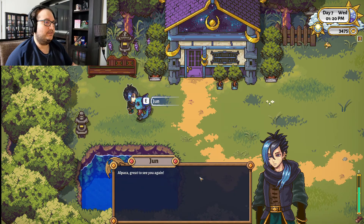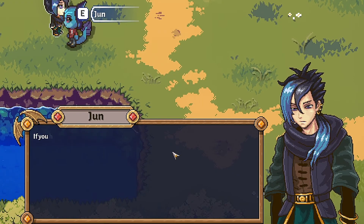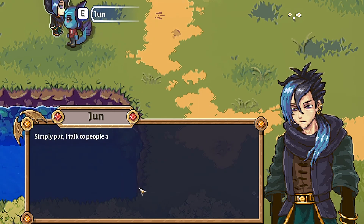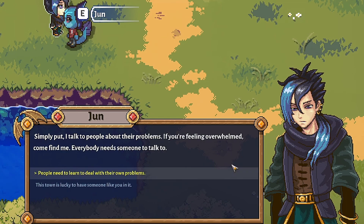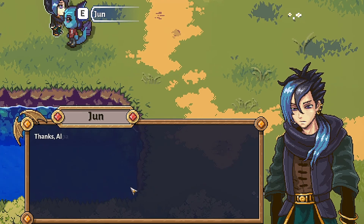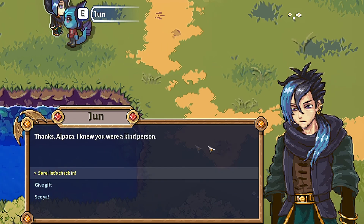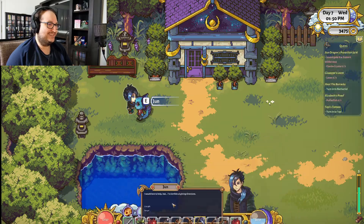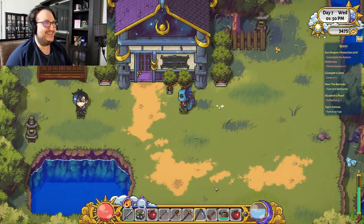Who are you? Oh, it's June. Alpaca, great to see you again — if you have the time, I'd love to check in. I am the town's counselor, after all. What do you do as counselor? Simply put, I talk to people about their problems. If you're feeling overwhelmed, come find me — everyone needs somebody to talk to. This town is lucky to have someone like you. Sure, let's check in. How are you settling in? Sometimes I get lost around here. I would love to help, but I'm terrible at giving directions. Damn it, June — you awful counselor, can't help people find their way in a town you live in. Hopefully there's a really good map once this game's out of early access.